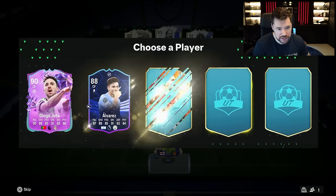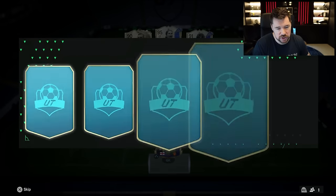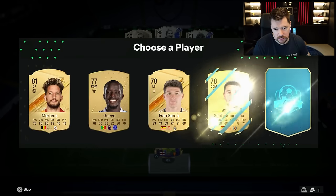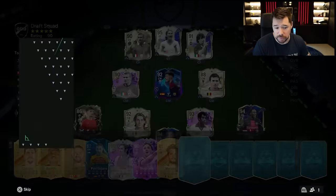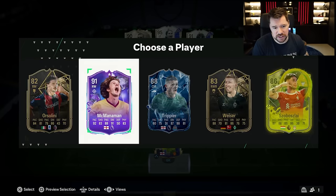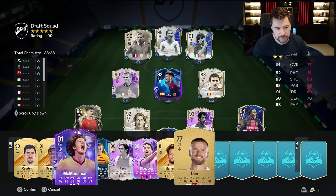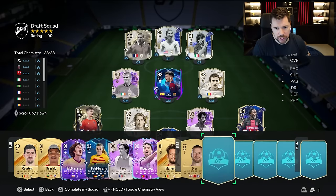Can we get 9? Can we get 10? Can we get 11? Diogo Jota comes onto the bench — we're still 91-rated. Mertens is on the bench, we've got a low bench. It is 91 Steve McManaman — he gets on the bench. All picks to go — how many icons do I want? I've got 8.